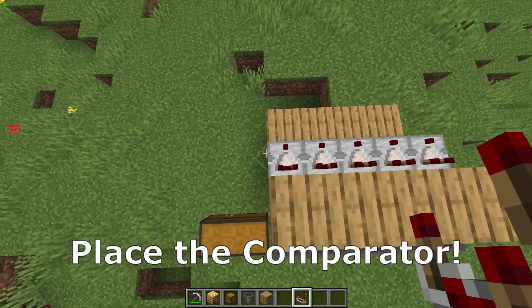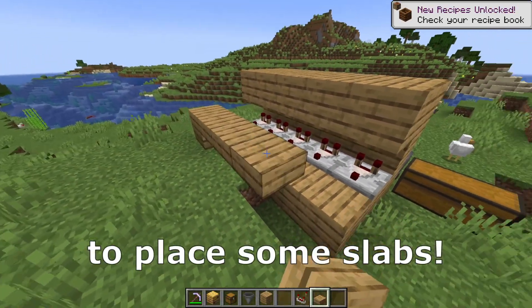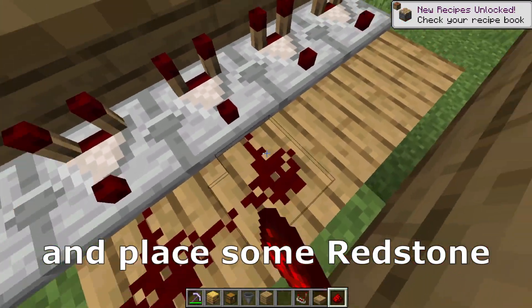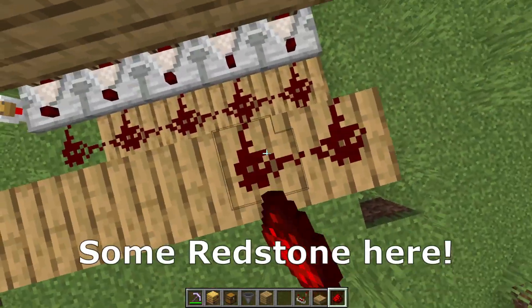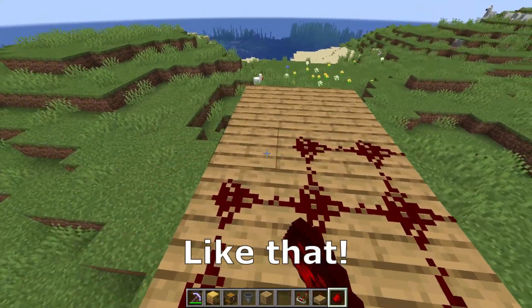Here behind we need to place the comparators. Place some more building blocks here. The next thing is to place some slabs and place some redstone after the comparators. Some redstone here — we need to place again some slabs and go with the redstone like that.